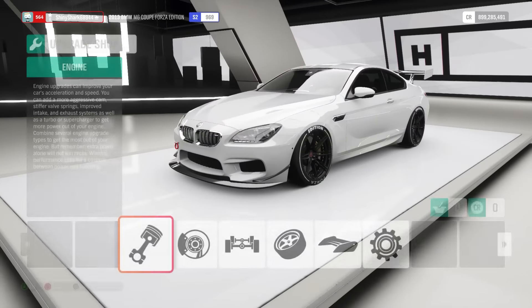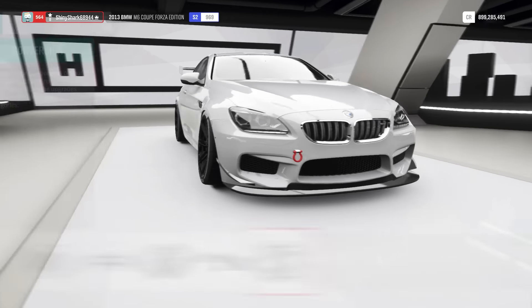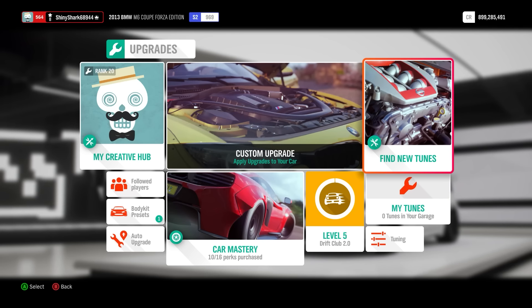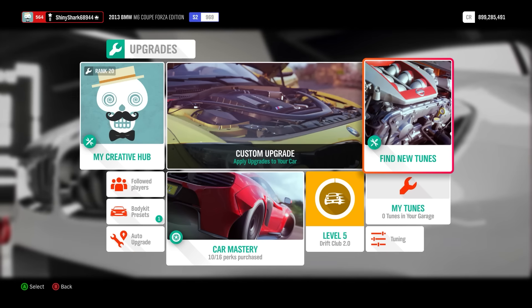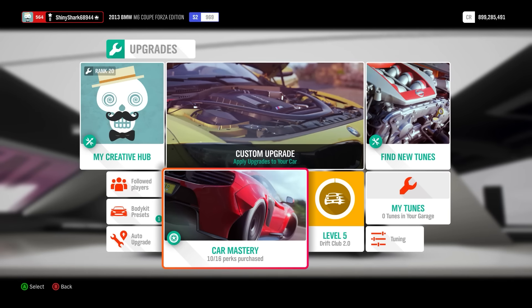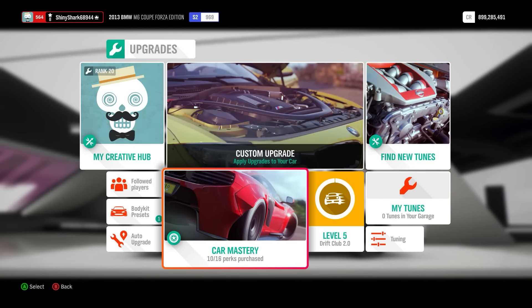In terms of upgrades, I've just fully upgraded mine, although I would recommend you get a drifting tune. If you want to find a tune, simply go into the 'Find New Tune' section, scroll along until you find a five-star rated one with the drift caption. It's pretty self-explanatory — go ahead and get whichever one you choose. It doesn't make a huge difference, but it is kind of important.